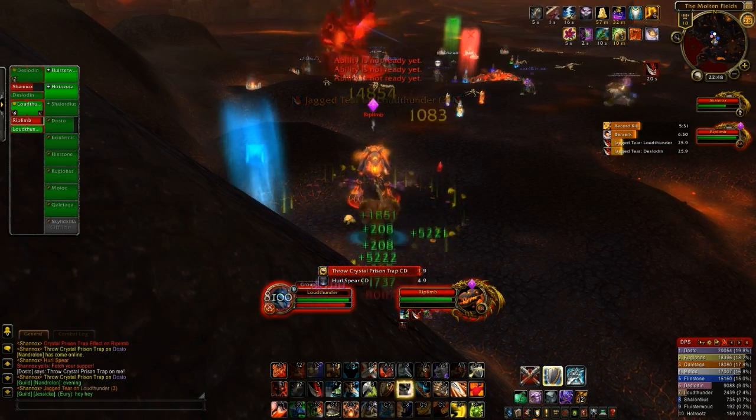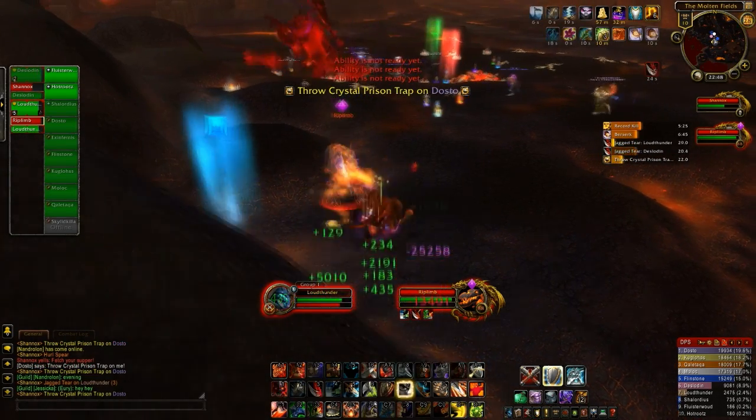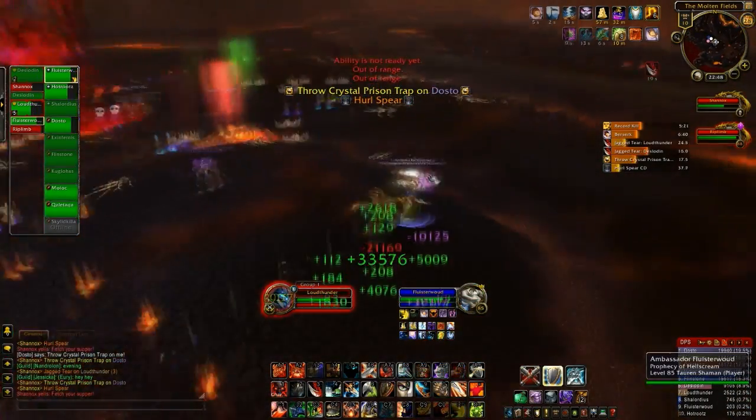The raid setup you want for this fight is two tanks, three healers, and a mix of melee and ranged DPS. You want one healer on each tank and one healer to be raid healing.